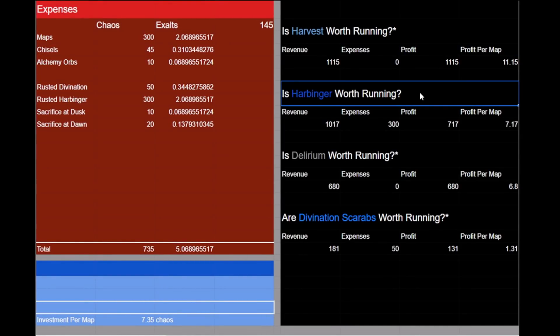Next up, we have our harbinger scarabs. We spent a total of 300 chaos and ended up profiting around 700, so our total profit per map from harbinger was around 7 chaos. For the amount of time spent and for the possibility of major profits like the mirror shard I received but excluded from our calculations, I would say that even low juice rusted harbinger scarabs are definitely worth throwing on any map, so long as you have the correct harbinger passives. For delirium, we had zero related expenses as we gained access via the atlas passives. We received a total of 680 chaos worth in simulacrum splinters and delirium orbs, averaging out to be around 7 chaos profit per map. Delirium nodes are worth grabbing as long as your build is strong enough to handle it, and the more juice you add to your maps, the stronger this mechanic becomes — we had hardly any monsters in our map, so with sextants, additional league mechanics, and scarabs, you could expect these profits to be even higher.